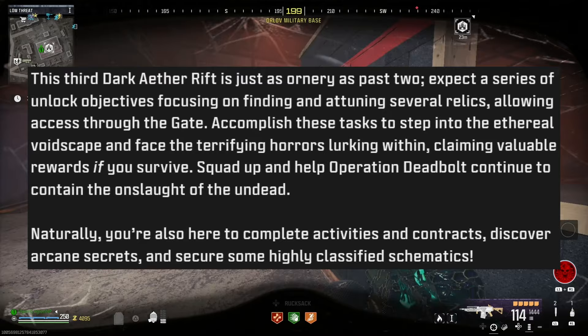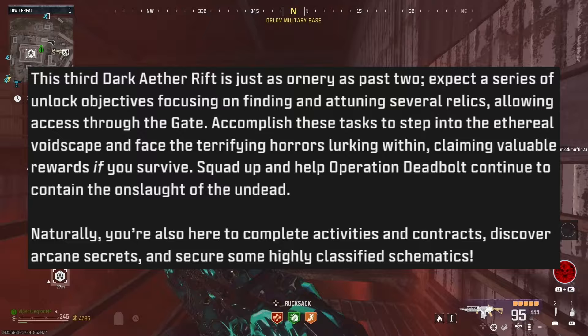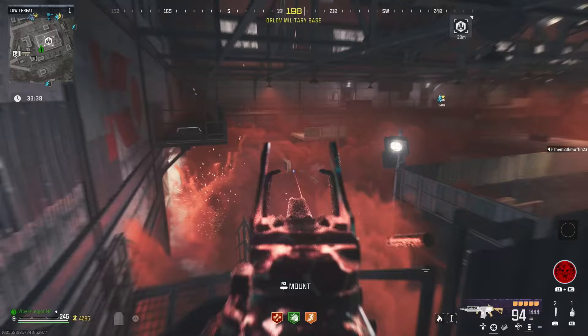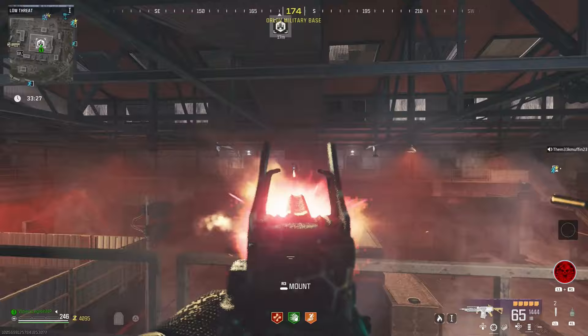Squad up and help Operation Deadbolt continue to contain the onslaught from the undead. You're also here to complete activities and contracts, discover arcane secrets, and secure some highly classified schematics. Pretty par for the course for Modern Warfare 3 Zombies — a new season, a new Dark Aether area ripped from Almazra, and more schematics. Also worth noting, all this content is coming in the middle of the season — that means Season 3 Reloaded. None of this will be available at the launch of Season 3, so Zombies fans have to wait yet again for the mid-season update.